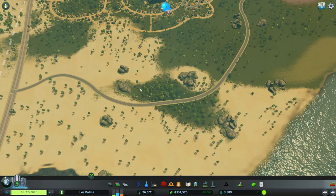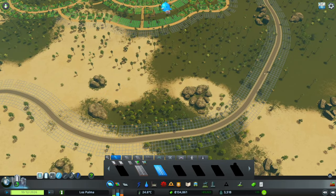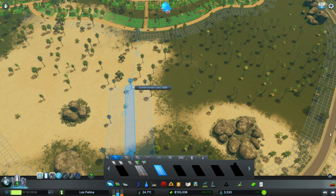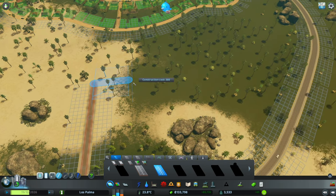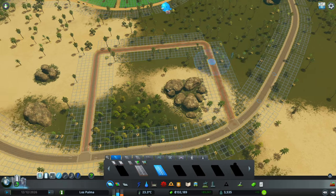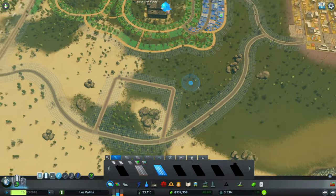We're going to add in a nice little commercial zone over here. We're going to go back down to the bus lane road for now, and we're going to go to straight lines for a second. We're going to have a straight area in amongst all the curves, which I think will be quite cool — it'll stand out and we can make this our little commercial zone.